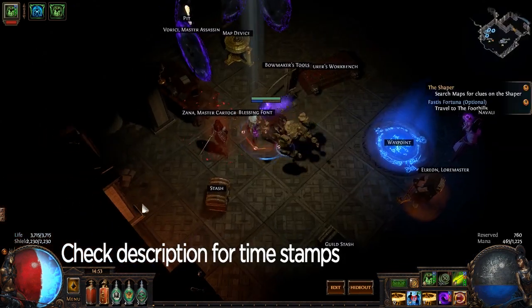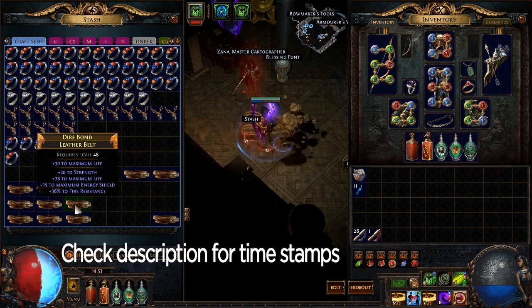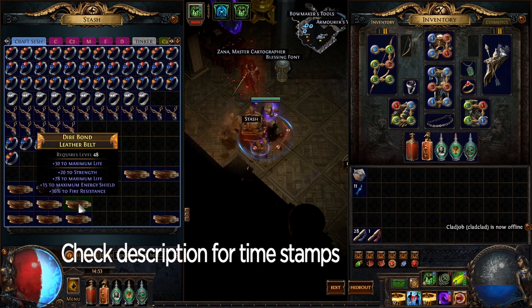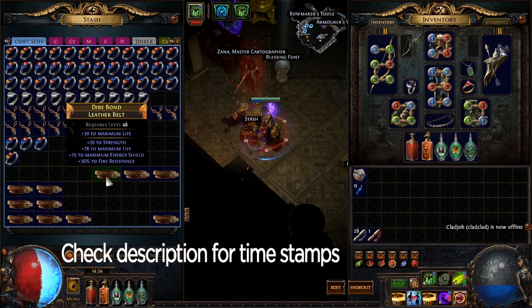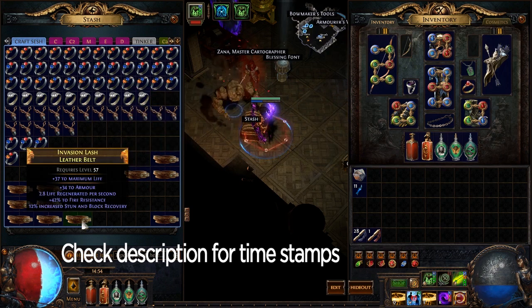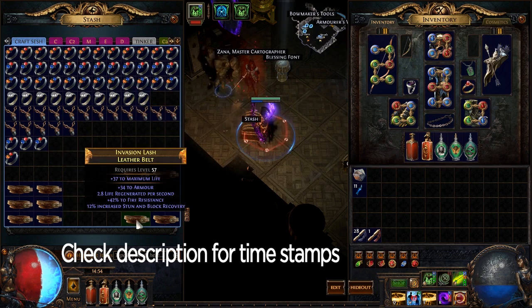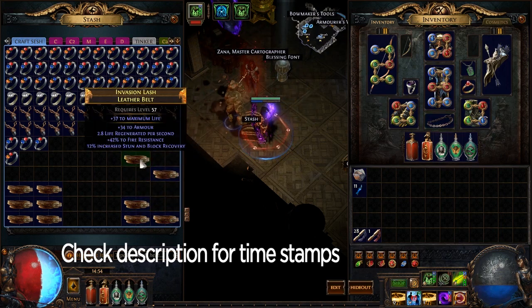If somebody needs a little bit of chaos resist and only needs around 25 resist, this is an item they will buy — it's being carried by the chaos resist for its value. This belt is the same as this one but a little more valuable because the strength roll is higher. It's the same tier of life roll but has more life on it, and the fire resist roll is pretty good. Doing all right so far.